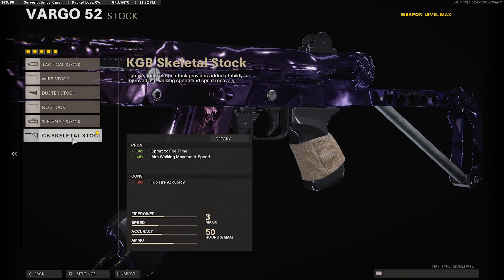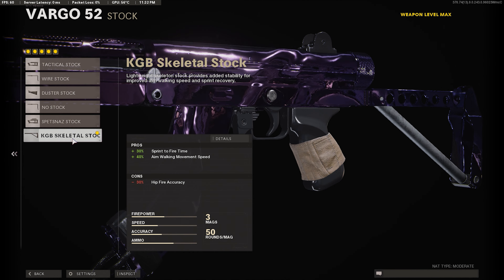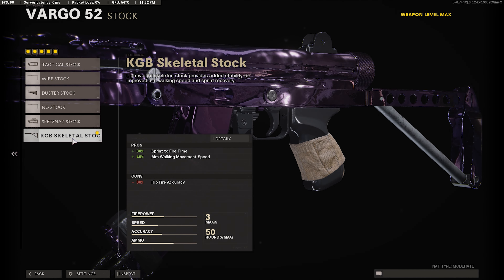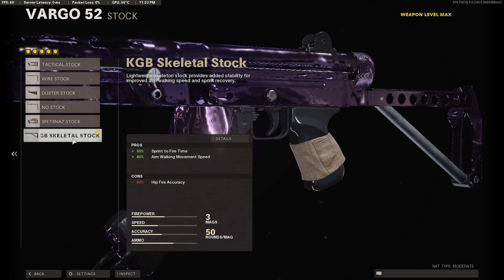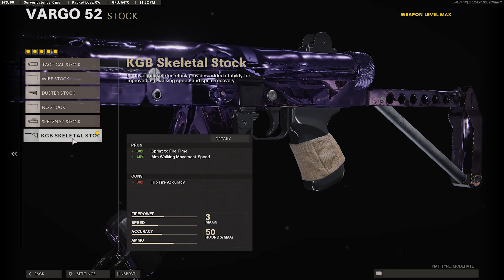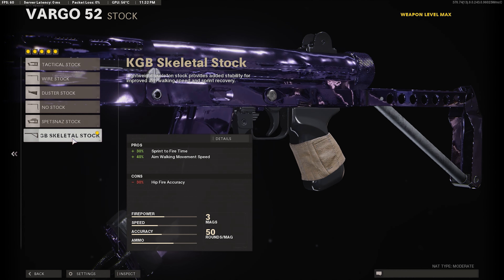And then for the stock, I'm using the KGB Skeletal Stock. Sprint to fire time plus 30, so when you're running you can pull up your gun a lot faster. And it gives us plus 40 ADS speed, so you can strafe around a lot faster. Definitely want to use the KGB Skeletal Stock.